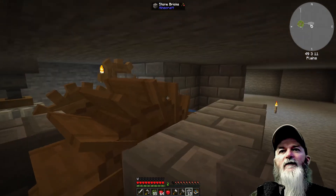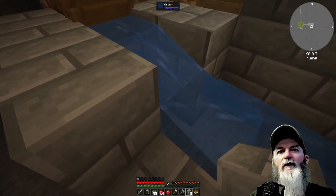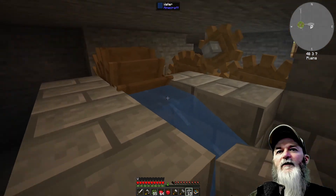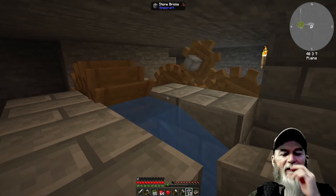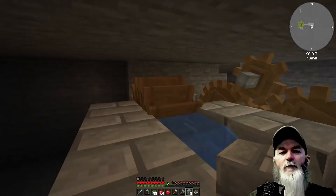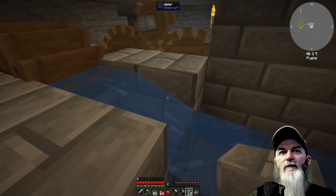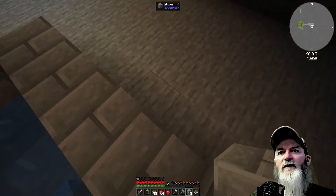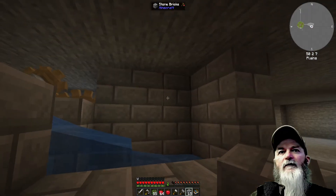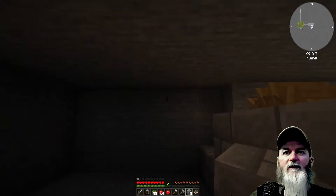I wonder if we double it and put the water at the top running down — because right now I only put water right there so it pushes down that way. So if I double it and put wheels on top and wheels on the bottom, that would give more power to this side — something I have to think about.